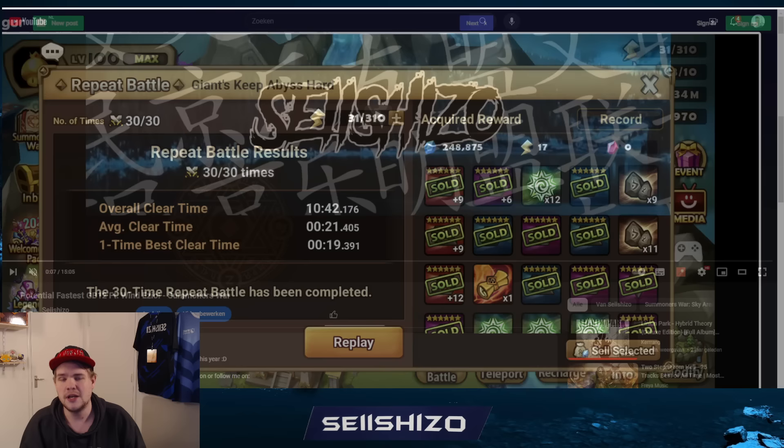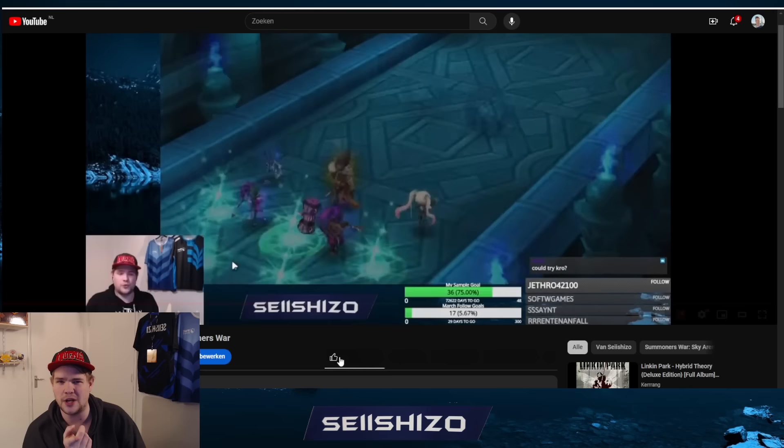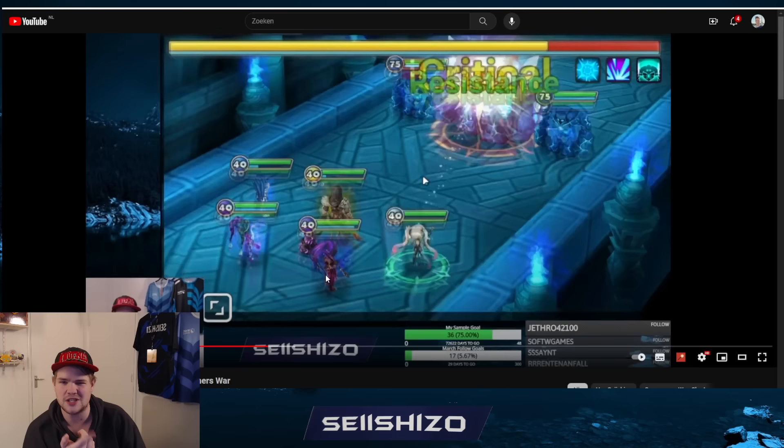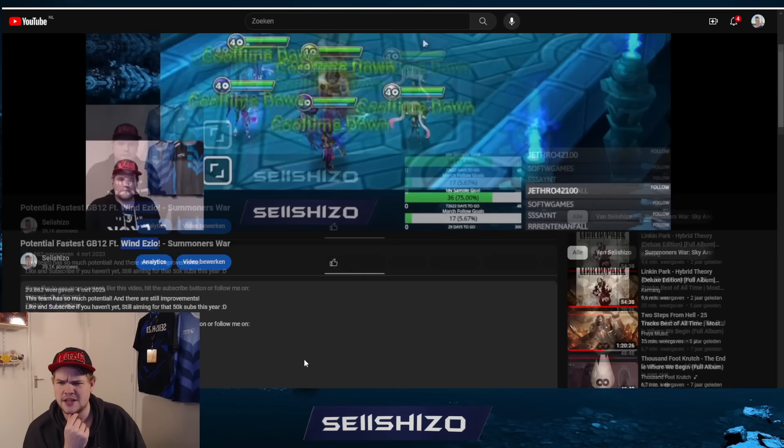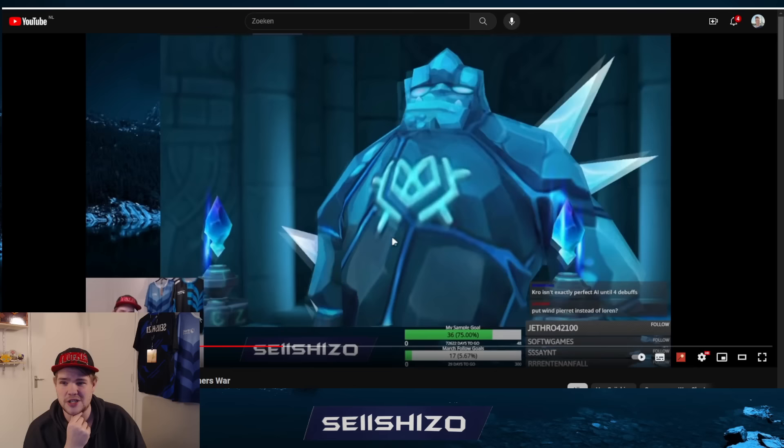To showcase that - I have been showing this before. This is an old video of mine where I showed the wind Ezio. I did showcase it in Giants later as well. I don't think we had a Prilia at that moment, but I did the same thing using these units to get the amount of hits in. I don't think we even had the Homunculus at that time, because this video was posted in March of last year.